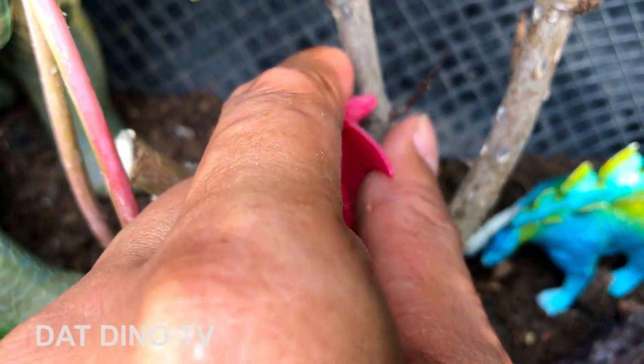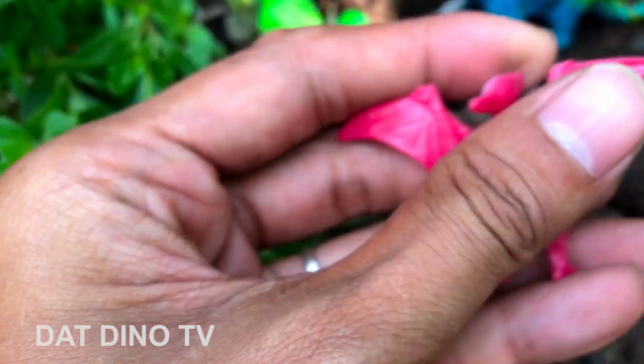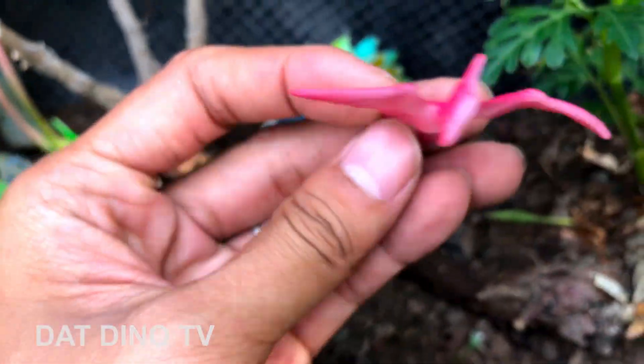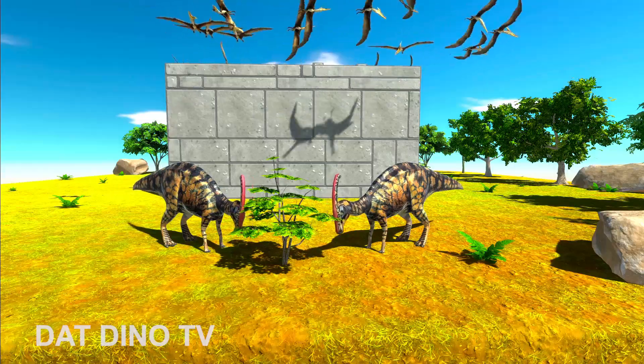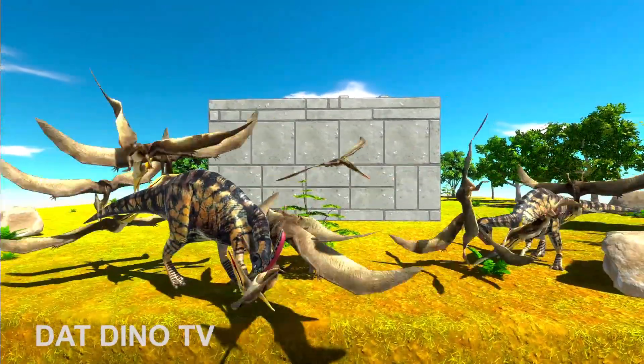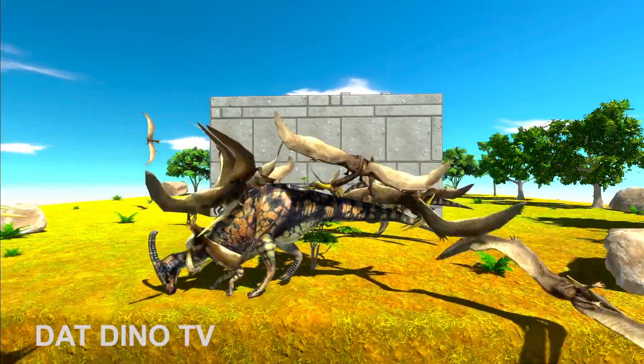Trên gần cây có con Pteranodon — thằng lằng bay, thật ra không gọi là khủng long bay cũng được các bạn. Wow, bay luôn! Oh, nguyên một bầy luôn! Nó bay từ trên cao xuống và tấn công những chú khủng long đang ăn cỏ này.